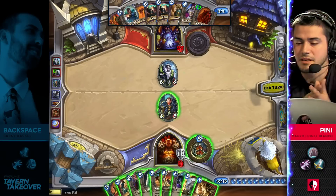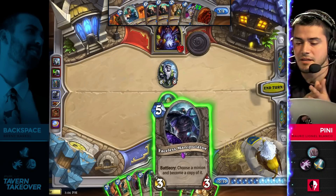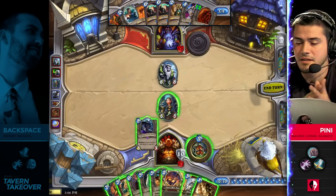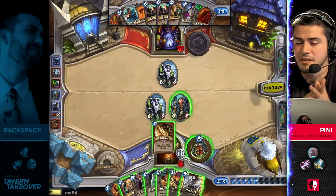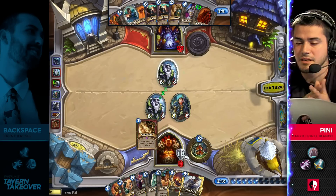Oh, and he draws the Shield Slam! So now he has an opportunity to Faceless Manipulate this Giant and Shield Slam it. He could play Sylvanas and Shield Slam. He has so many legitimate lines of play here, and I think you just Faceless and Shield Slam — no reason to play Sylvanas yet. He doesn't need any more additional threats, so I like this a lot.